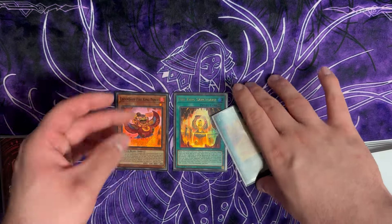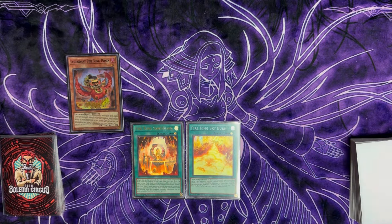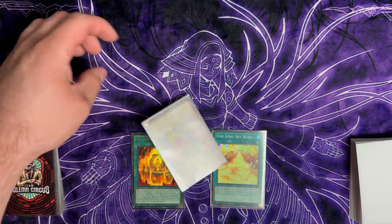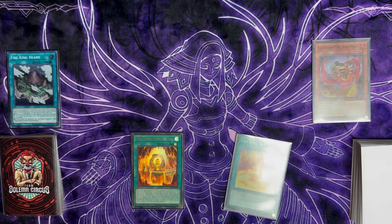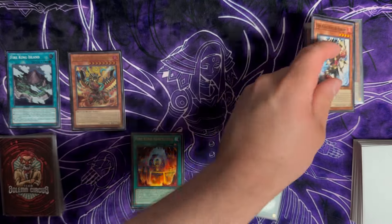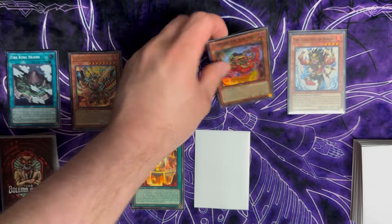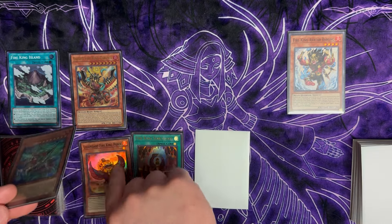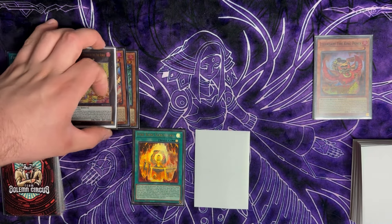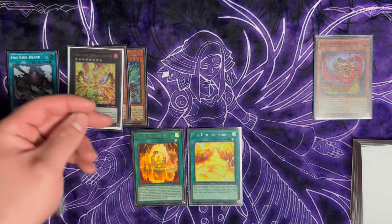We'll pretend it's Sanctuary and Ponix. Normal summon Ponix, activate the effect searching for another copy — that gives you another layer of interruption by being able to destroy the Eternity. Play Sanctuary to place Island, Island destroys Ponix, search for Garunix. Garunix triggers summoning itself out, activating and destroying Barong from the deck once again. Set what you have and pass turn. During standby phase: chain link one Barong, chain link two Ponix adding back to hand, searching for Kirin. Kirin destroys Ponix, summons itself out, and when your opponent does anything, overlay and destroy the field.